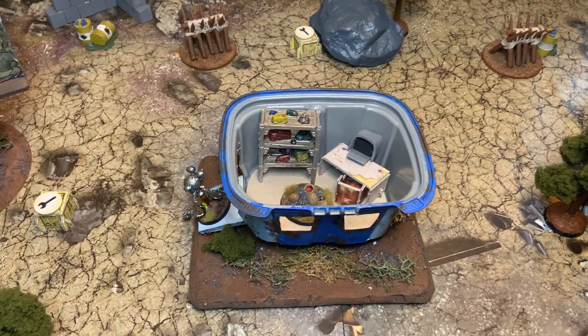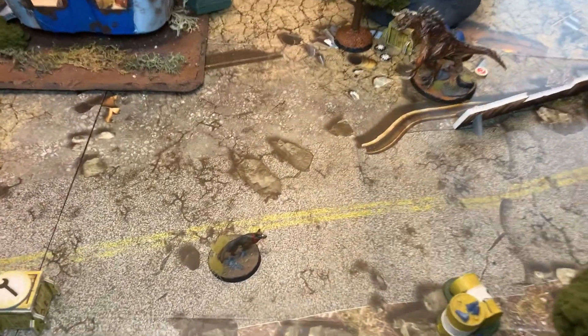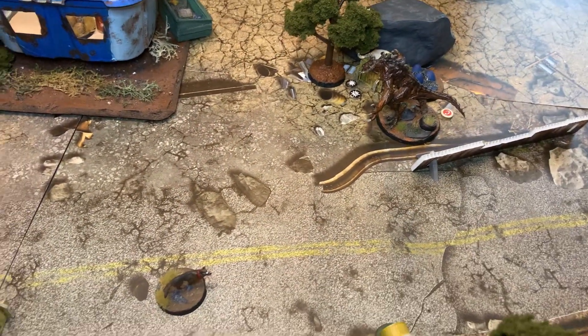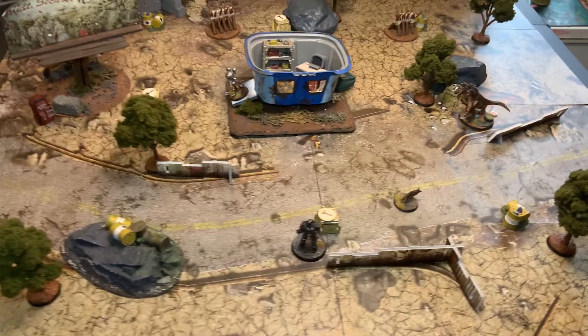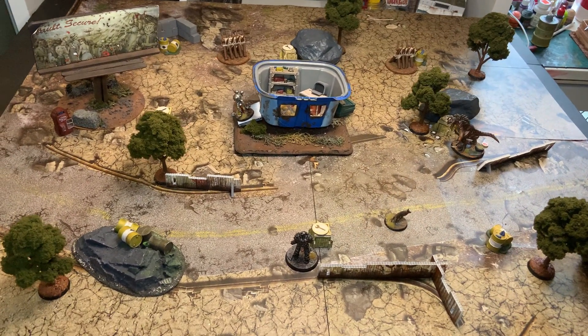That's the end of Round One. We've got one less nest thanks to the Scout. Jefferson is making a play for the Deathclaw-stunning computer terminal, we've got a brand new Gauss Rifle, and Dogmeat's getting ready to do what Dogmeat does. This Matriarch is already putting us through our paces — let's see what happens in Round Two.